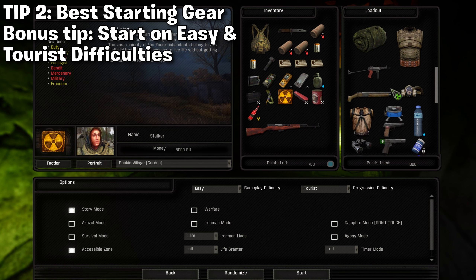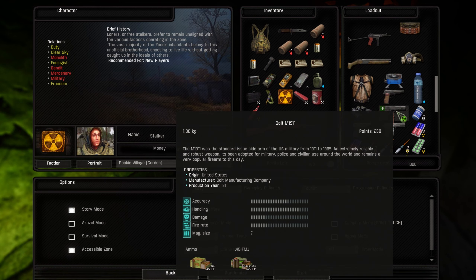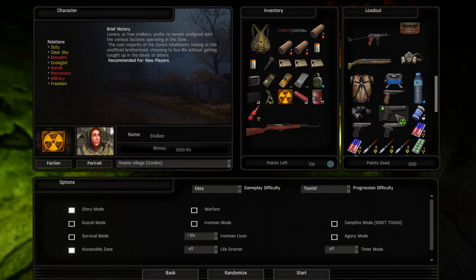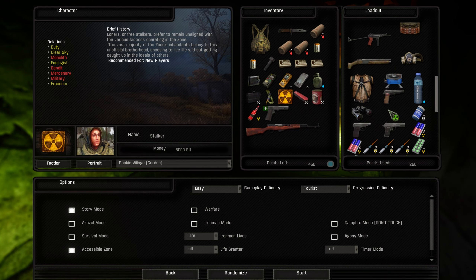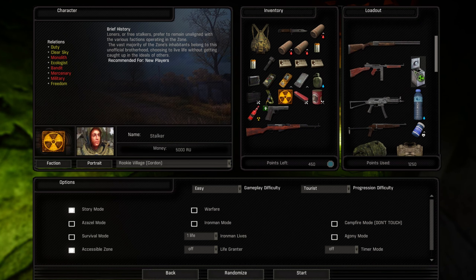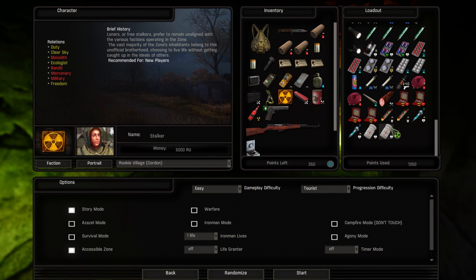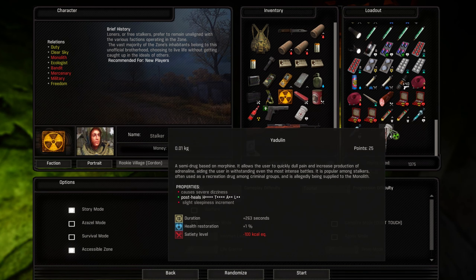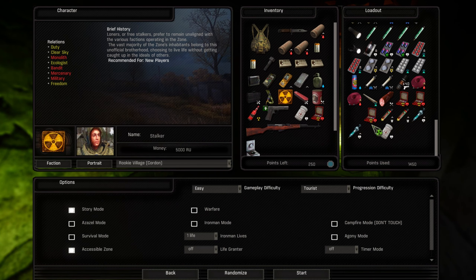Get some basic armor, some meds, and an artifact case. Here is what I usually pick as a Loner: the SKS and a .45 caliber pistol. The shotgun is also a great option, but be aware that the shotgun is only a double barrel, and I would not recommend taking the .45 caliber with seven shots as your backup — you'll be scrambling to reload as mutants are ripping you apart. Don't worry about food and drink too much; they are not that hard to find and you'll be cooking your own mutant meat very soon.